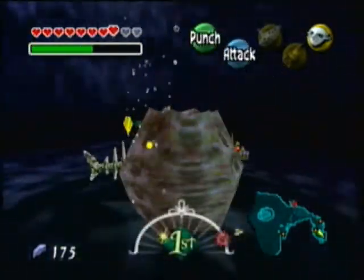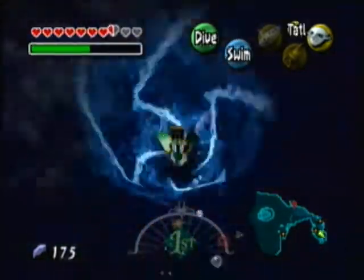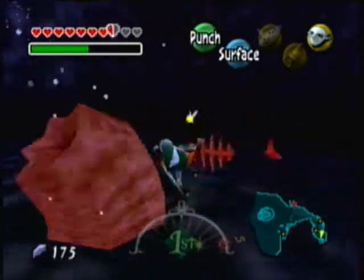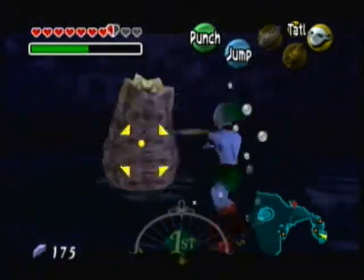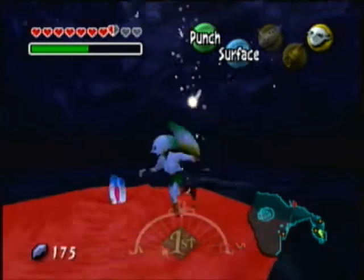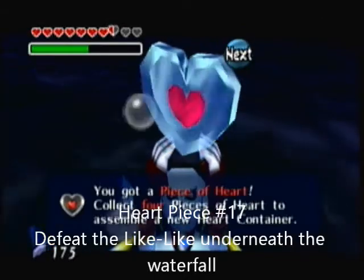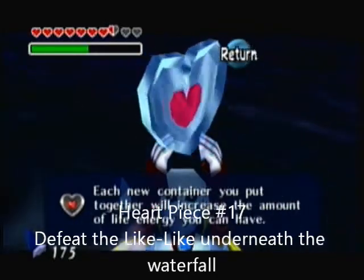Over here, to get the heart piece you're going to have to destroy the Like-Like. To do that, you have to stun them with the Zora Boomerangs and then attack them. Make sure to defeat all the smaller enemies before you attempt to fight the Like-Like, because they'll be evil and try to attack you. Anyway, we got our 17th Heart Piece!